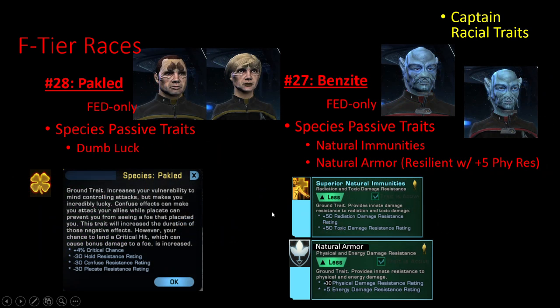The next worst ones in this lowest tier are Pakled and Benzites. Pakled's racial trait is just Dumb Luck, which is dumb. Instead of the Lucky trait — a standard 3% crit chance with some extra snippets — you get an additional 1% critical chance at the cost of a lot of hold, confuse, and placate resistance rating debuff to yourself. It's kind of nice in that you get the Lucky trait embedded in your racial trait, but that's a pretty high cost.